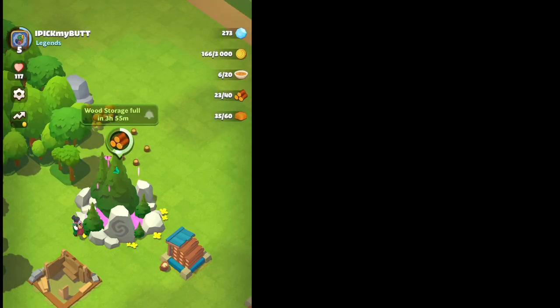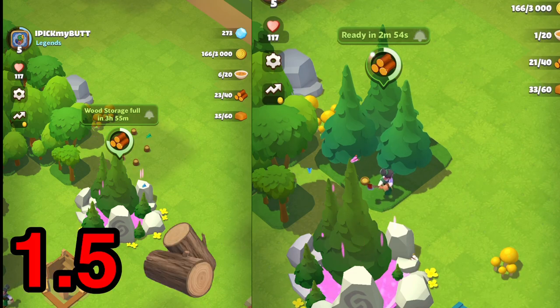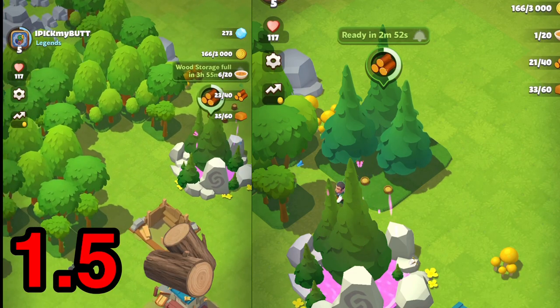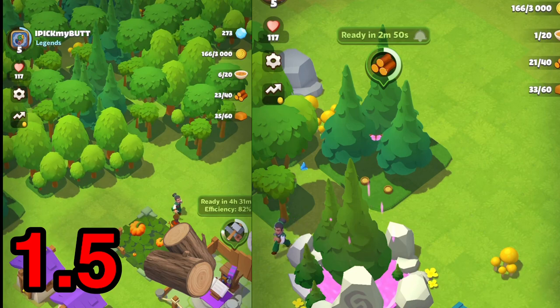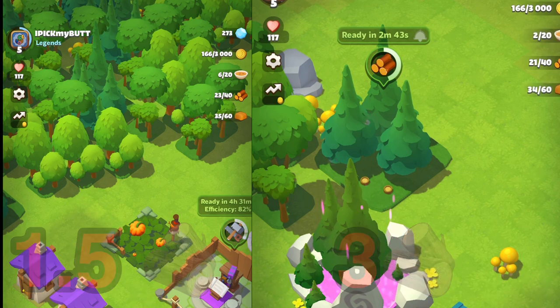Eventually you'll unlock the Evergrove, which is going to give you a continuous supply of wood if you have a villager on it. But if you're just staring at your screen, this is not what you want to be using — you actually want to go over and chop the trees down around you. On the Evergrove you get about one and a half logs before your villager needs to go back for soup, whereas harvesting from the forest gets you about three logs before he goes for soup. This applies for the other resources as well.